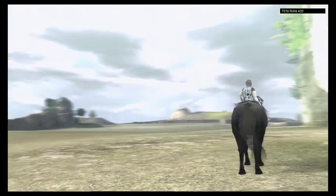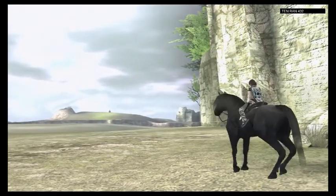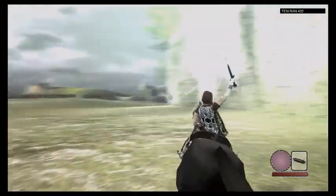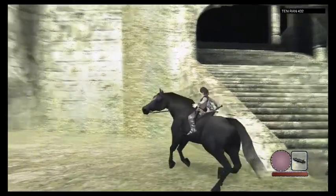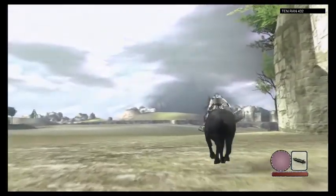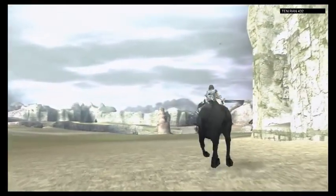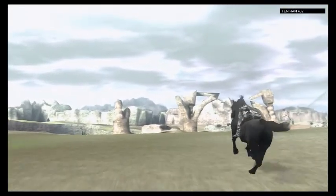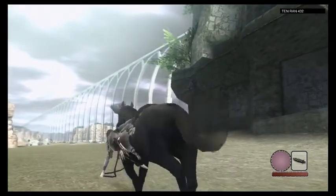I'll just pray to those random altars and get healed — those are also the save points of this game. There really aren't any enemies beyond the Colossus, and you won't take much damage that won't heal over time. So really, those altars are mainly just save points, even though they do restore your health. Light pointed this way, so the Colossus is this way.